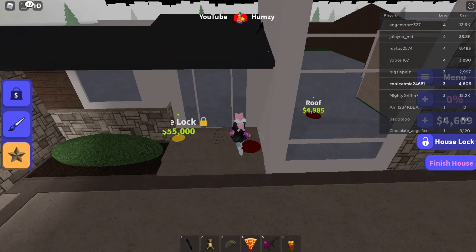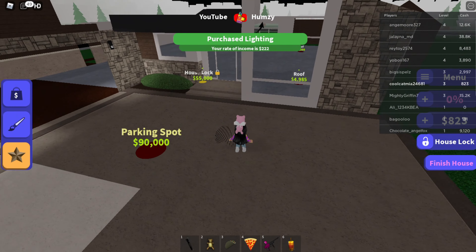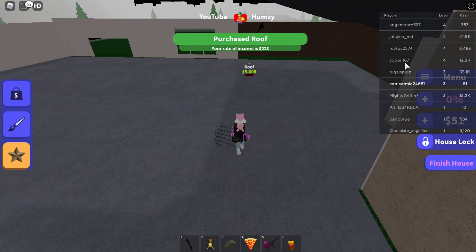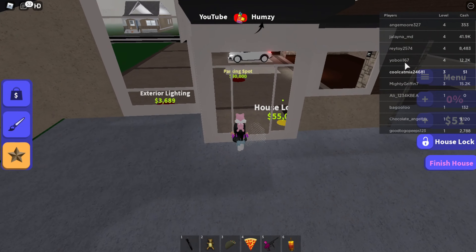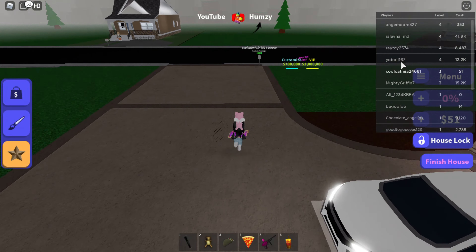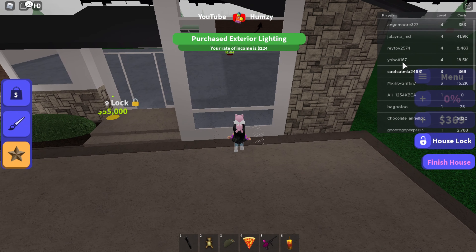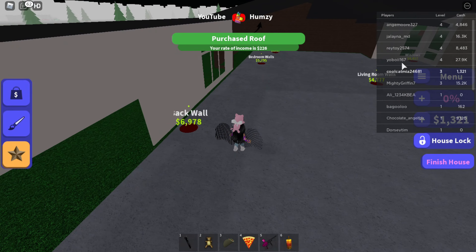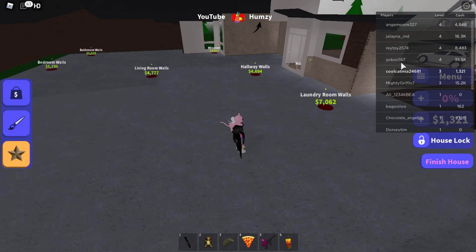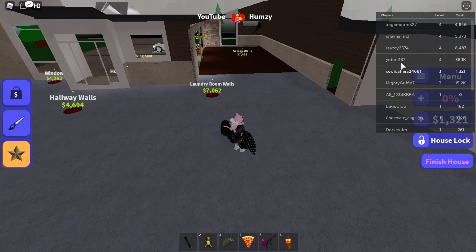Now let's get the lighting. Now let's get the roof, and we need to get enough money for the second roof. Wait — I almost forgot about this exterior light. Okay, there we go. Now we got the roof. Let's get the roof. Now we have all the walls.